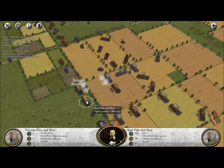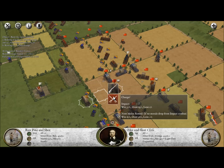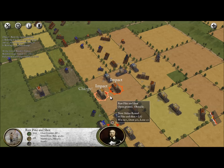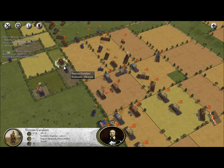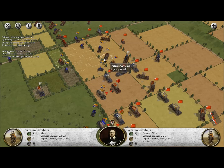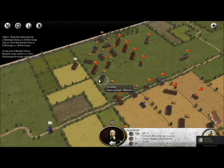One of our enemy units is fragmented. It doesn't look like we're going to be able to break them this turn — unless we go on this crazy charge. We impact the enemy for 13 casualties and they're actually still staying in formation, which is pretty amazing. Most of our other units are in combat.